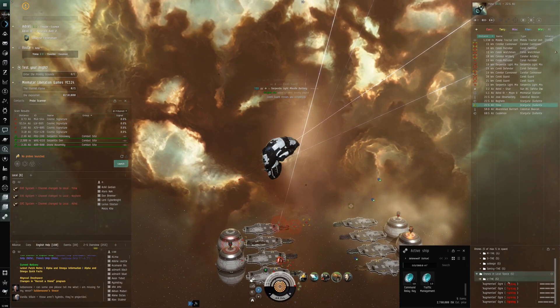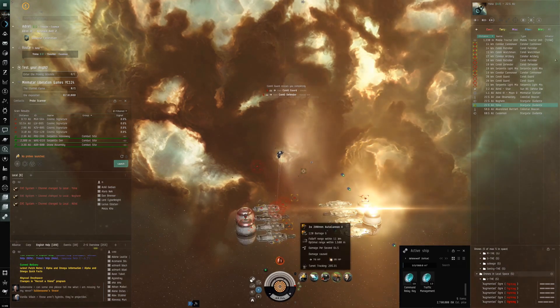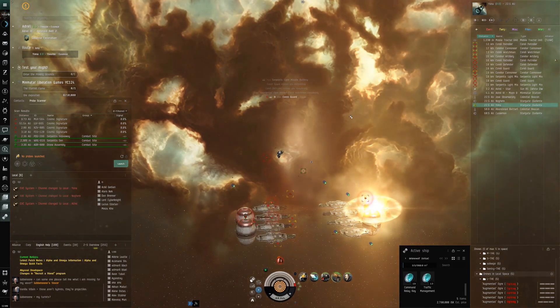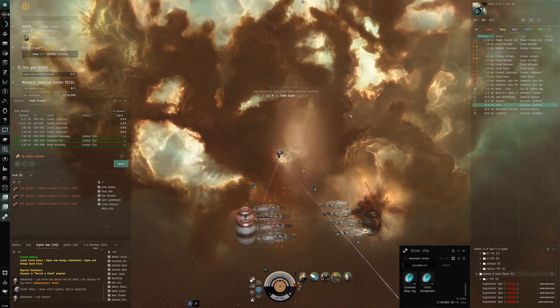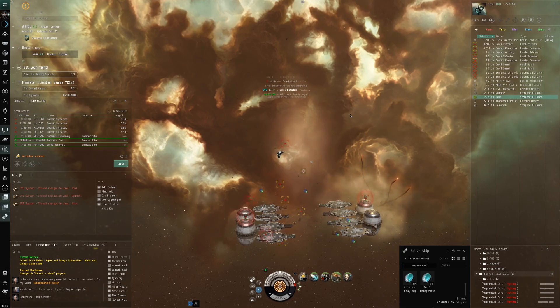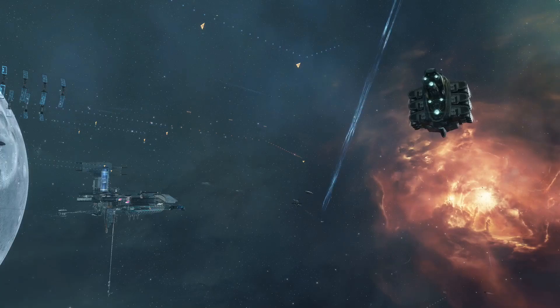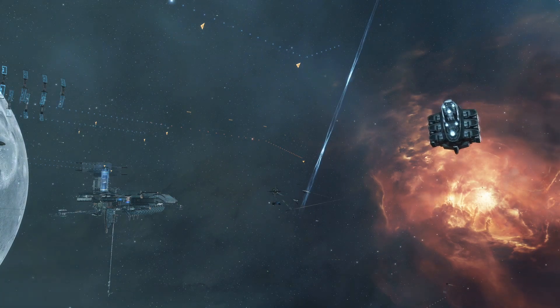BPCs are still selling at pretty good prices including freighters. Freighters are doing exceptionally well at the moment — huge margins on freighter BPCs. Structures, not that much, and now that I think about it, some of you guys mentioned it in the last EVE talk as well. It's still hell out there for solo players and tiny groups that want to get a structure up and running. War decks are just too juicy — the cores are very much an incentive to start a war dec, and as a result it's very difficult to get that going.